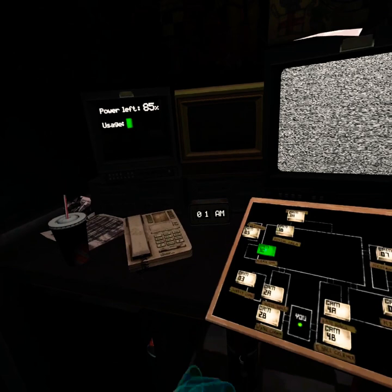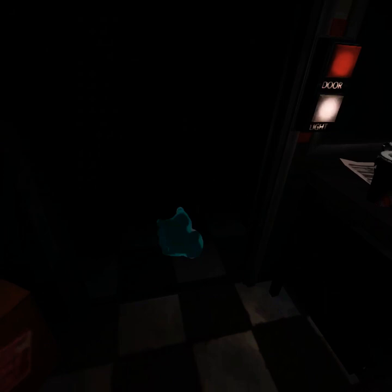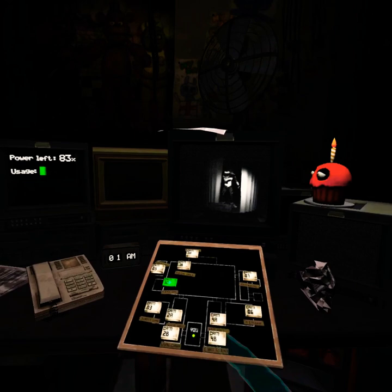Now you can kind of just look around for the rest of the animatronics, but it's easier to just — so you don't have to keep clicking camera after camera — just look here, look here, and then wait until you hear Freddy laugh 6 times, and just watch Foxy.